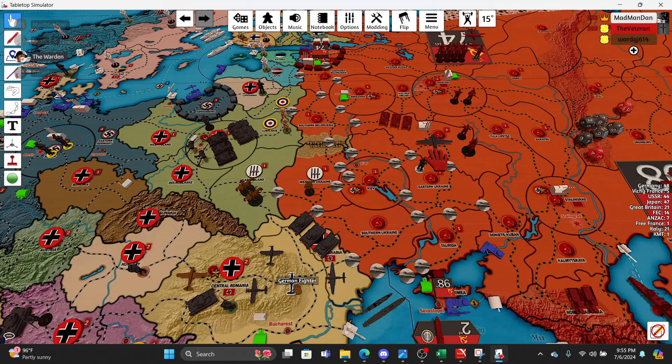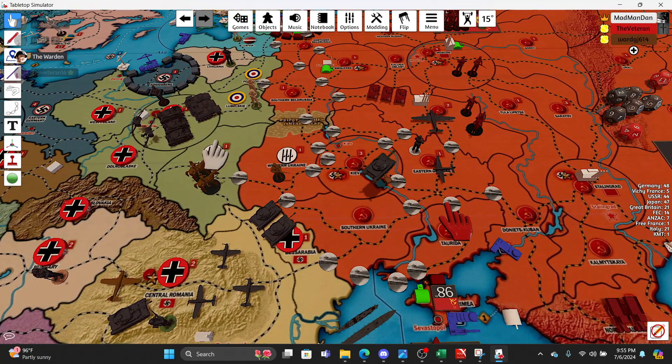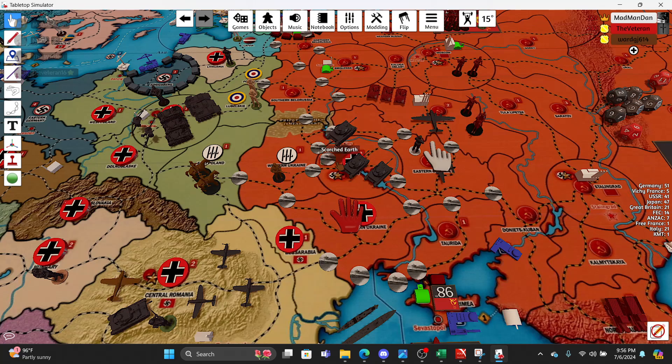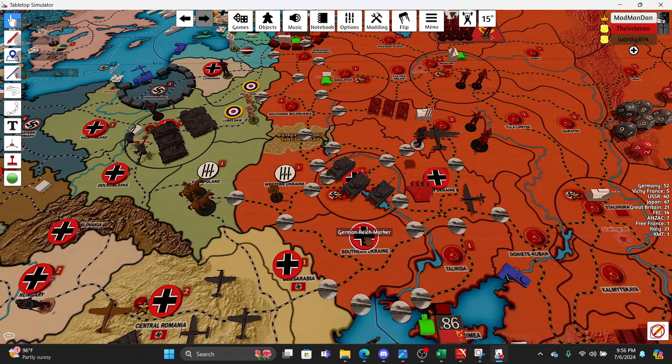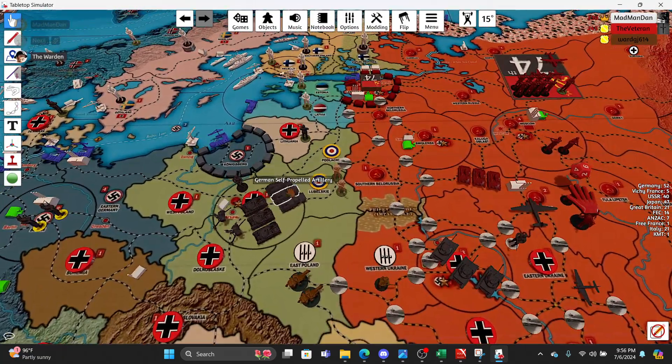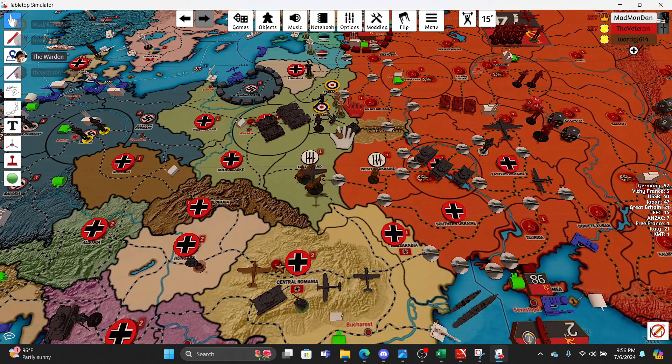Let me think about it for a second. These three armor are going to go — we're going into Labelski with two artillery, an infantry, and one light armor. We'll declare a blitz into Southern Belorussia if successful. A fighter will go one-two and join that battle.